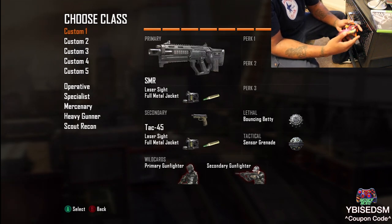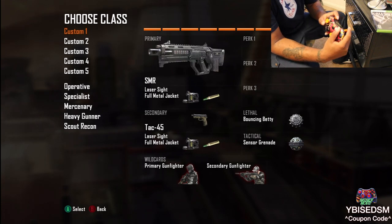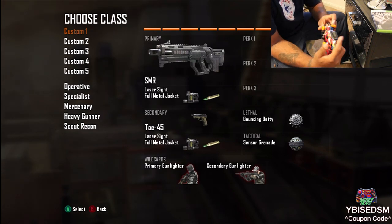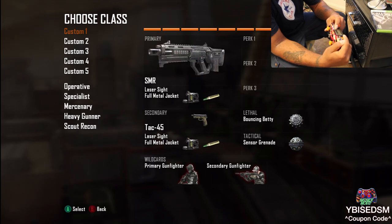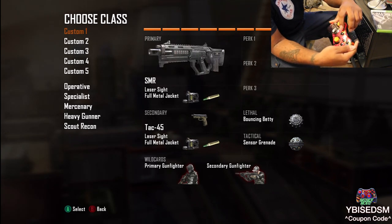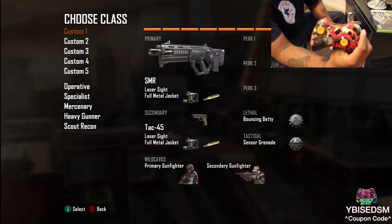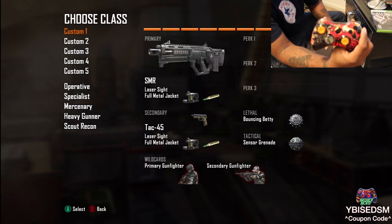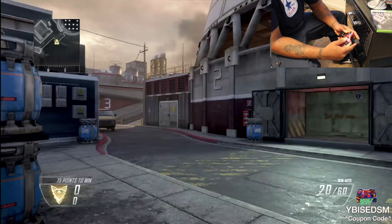So what I'm going to do is load this up, put the mod in before I start the match and show you guys how it works. What you have to do is press RT and press the sync button — you have to press it 11 times: 1, 2, 3, 4, 5, 6, 7, 8, 9, 10, 11. Now notice — see how the sync button is lit? That means the mod is on. Let's go in.